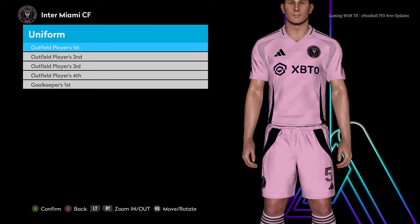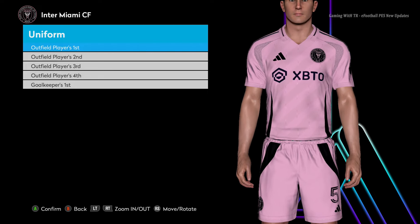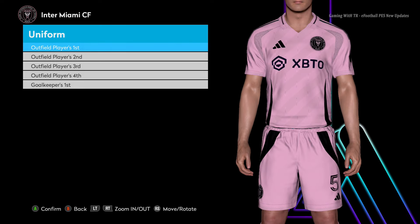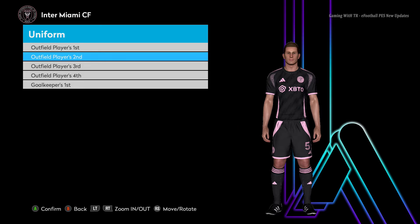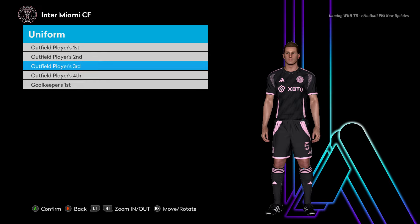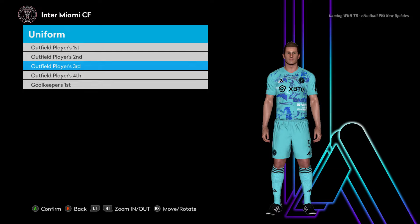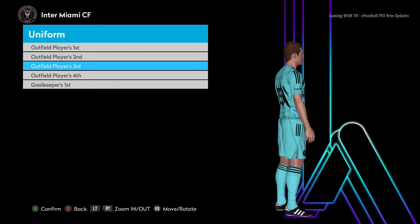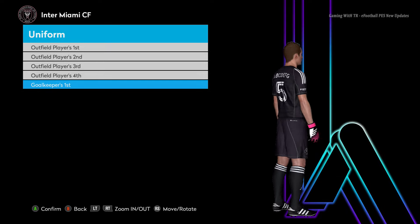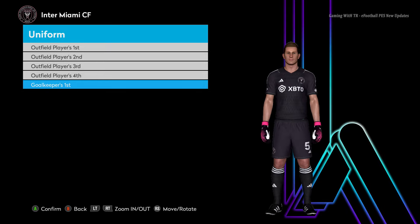Let's go for the next team — here is Inter Miami. Here is the home jersey and here is the away version, yeah that is pretty cool. That black and pink mixture is pretty cool. And here is the goalkeeper version as well.